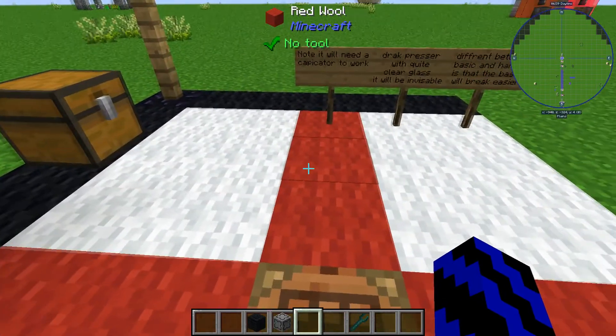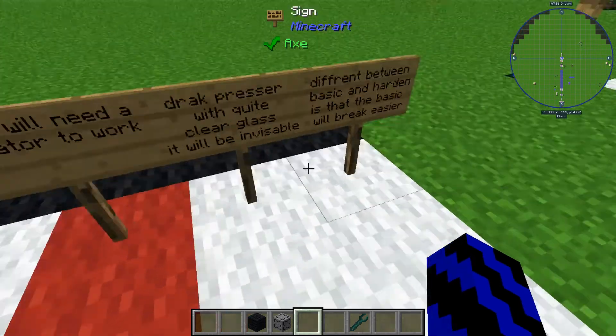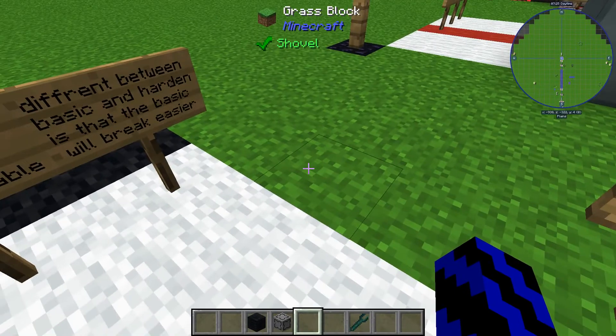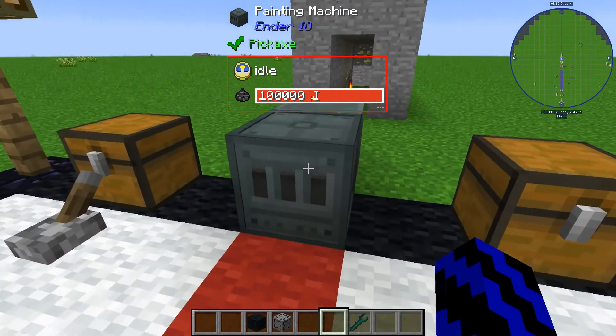Just some notes to know about the painting machine: it will need a capacitor to work — basic to advanced, whatever you want. So if you make a dark pressure plate with white clear glass, it will be invisible, just like the one over here. That would be a great way to trick your friends — ha, falling down the hole! The difference between a basic and hardened conduit facing is that the hardened one just takes longer to break, while the basic one is easier.